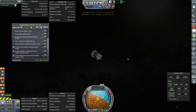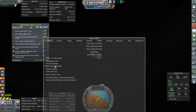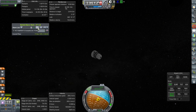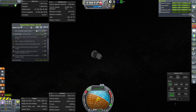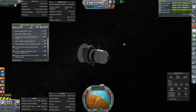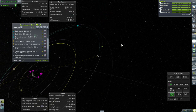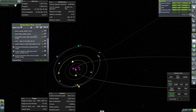Here we are with our Ganymede Lander — I did turn on Ignore Max Temperature. I also figured out what was happening with the alarm clock on the Space Center screen: I had never pressed the Minimize/Maximize button before, but apparently it had been minimized, which is why we weren't getting all the alarms. No crisis there. Without further ado, we just need to time warp around Jupiter and meet up with Ganymede.